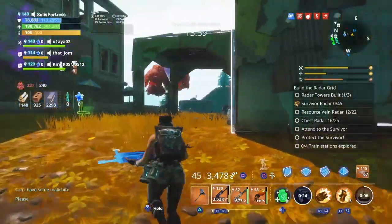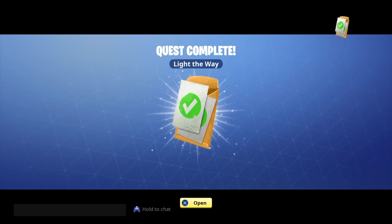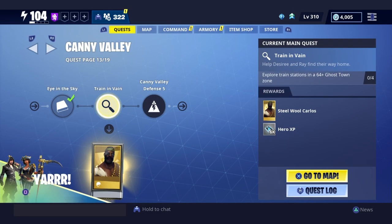Well guys, looks like that's it — that's all the dialogue we get for this part of the quest. I'm gonna finish this mission. Alright guys, quest complete — Light the Way. Give me my gold. So much gold from these missions, I swear. 100 gold. Let's move on.